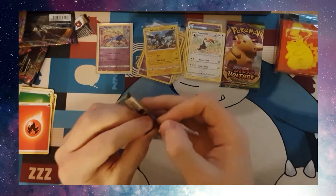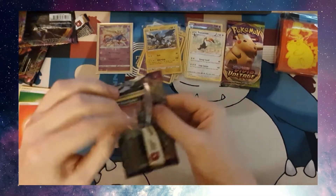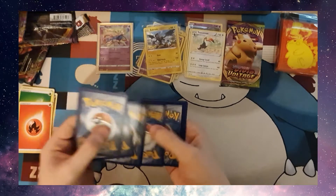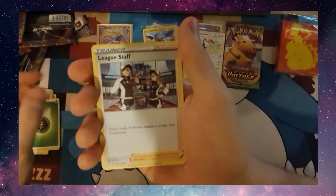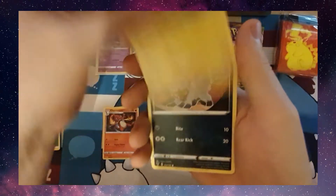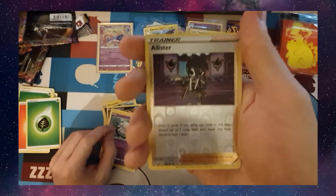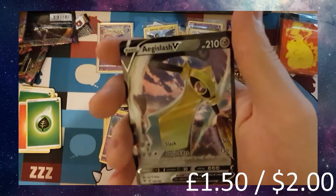Next batch — only got about 5 left now. Code card. Grass Energy, Leak Staff, Charmeleon, Pinkurchin, Peacena, Charmander, Chattop, Joltick, Cotney again, Reverse Holo Alistair, and an Aegislash V. I don't think I have this yet — very cool.